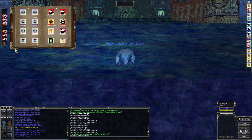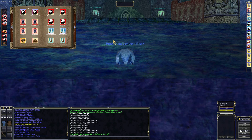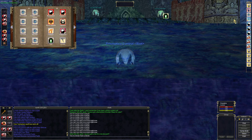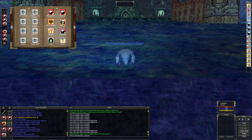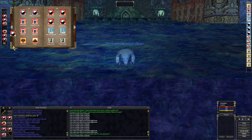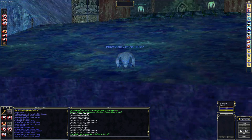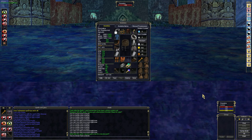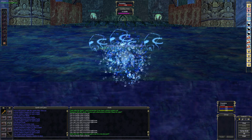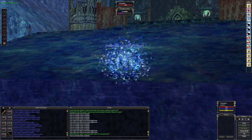The first thing we're going to need to do is pacify this right elemental. That will give us seven minutes to work, essentially. That gives us seven minutes to basically work without him getting involved in the situation, which is more than enough time, most of the time, to get these four sirens dead.